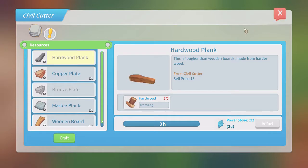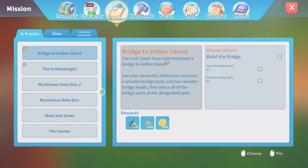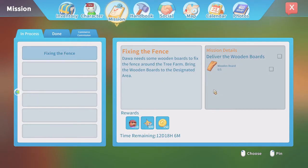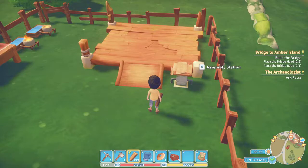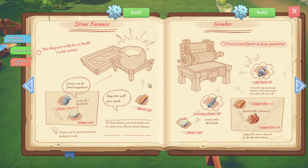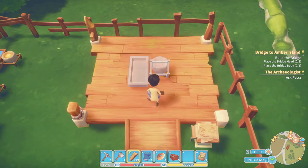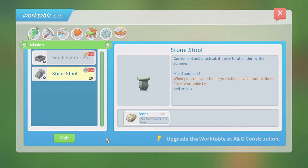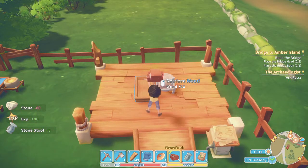How do you get hardwood? Hardwood from logs - I think I also need wooden boards. Let's do a quick check on our missions: the archaeologist mysterious disc, the meet and greets, the farmer, fixing the fence that needs the wooden boards, and we're busy with the bridge. Let's first do this - we wanted more stone furnaces. Let's build stone furnaces. This needs wood - we've got wood and stone. I sold my stone stools but I should have enough stone. Yes I can craft - let's craft all of them.